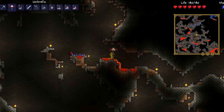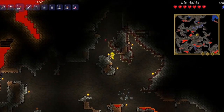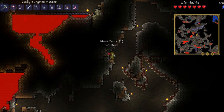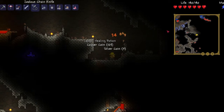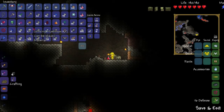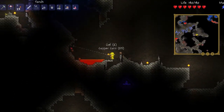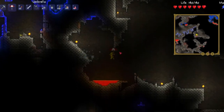The flowing lava just freaks me out — it gets me scared. I haven't explored up here yet. It's not worth exploring. But yeah, so I got a zealous chain knife — we'll try that out in a second. Alrighty, let's try this out. It's actually quite effective.